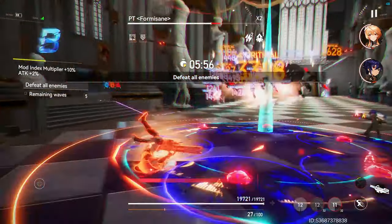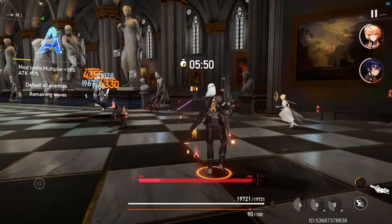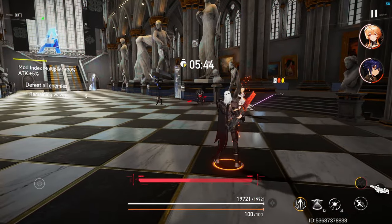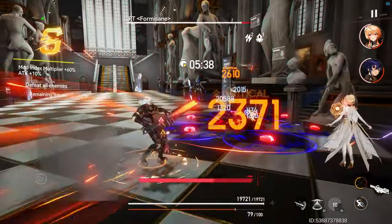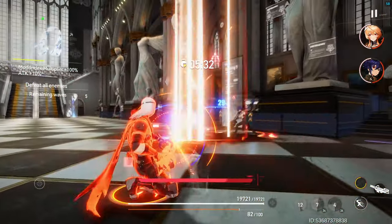Do remember though, in Aethergaizer, a character's signature equipment can be obtained at any time, so there is no rush to get it. Take your time, play with him without it — especially if you're free to play. After you've logged some time in, if you feel like the functor would enhance your enjoyment of the character, then go for it. If you had fun without it, save for a new S rank.